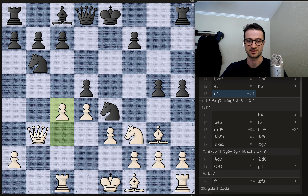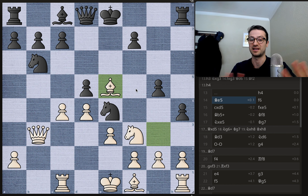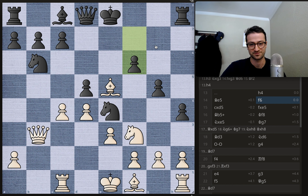This is when stuff starts to get interesting. We have h4 by Geary, because this bishop is essentially trapped. The pawn on h4 is protected and the bishop can't go to any of these squares without being taken. It could go to e5 for the moment, but then Geary just has f6, and all of these squares are taken away by pawns. The bishop can't take the pawn because it's defended twice. So now this bishop is in trouble.